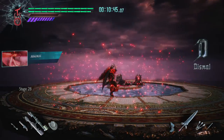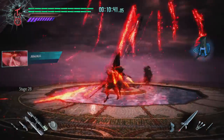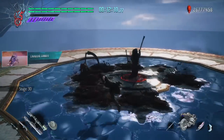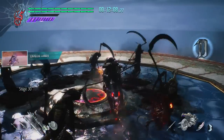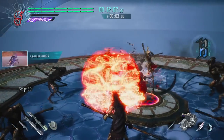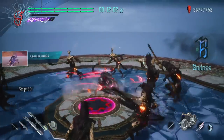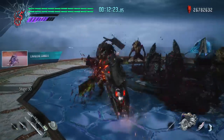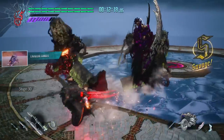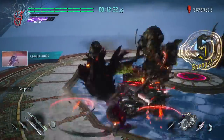I dispersed powerful moves that would guarantee to one-shot an entire stage throughout my list, so I could pick up extra time simply by making it to those floors. Stage 30 was another huge time gain if I could play my cards right. I picked Cavalier Combo B because it's a 3-part multi-hitting attack which was good for style building. Using any Cavalier moves comes with innate hyper armor even outside of Devil Trigger, so if I got hit during my combo, I wouldn't lose my style.